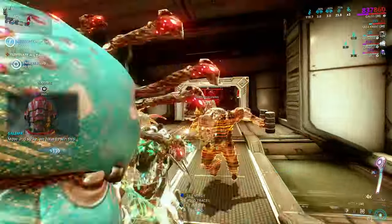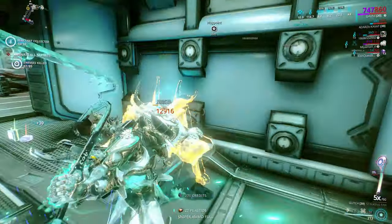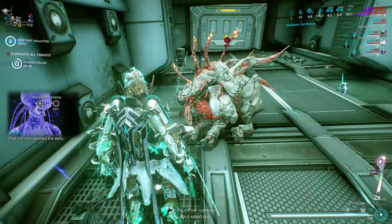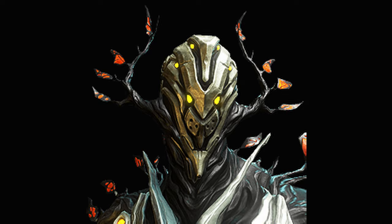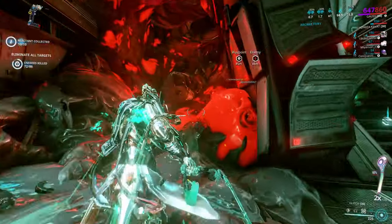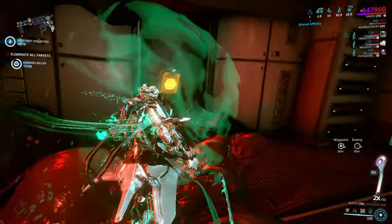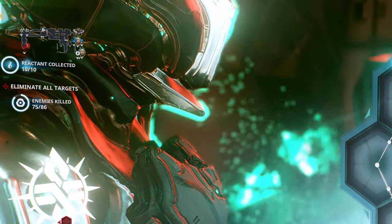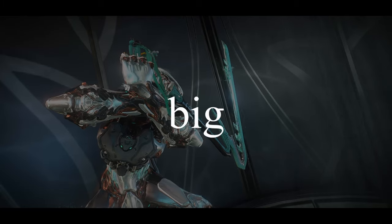You might ask: how does it proc slash with the status chance that low? That's because slash is guaranteed with heavy attacks on weapon types such as Nkanas, daggers, and scythes. That is why we went with crits when building the Zaw instead of status. You can take this a step further with Empowered Blades, a Warframe aura mod that drops from the Feyarch Specter, which spawns after you interact with the Silver Grove shrine.